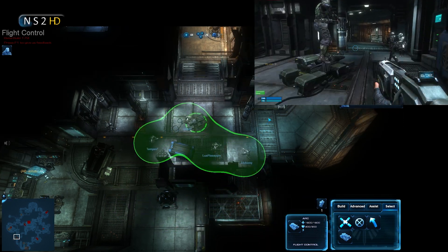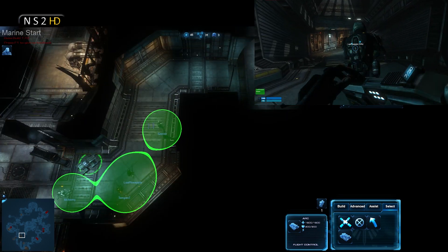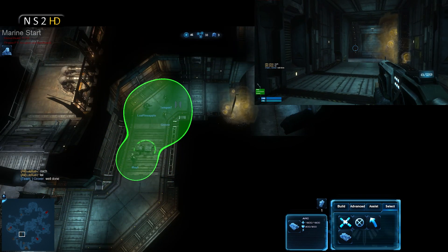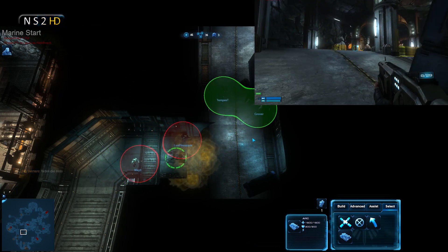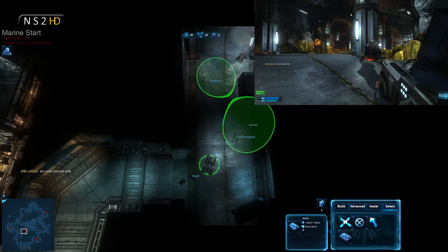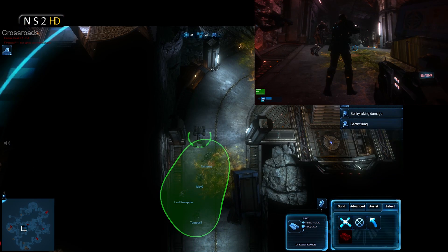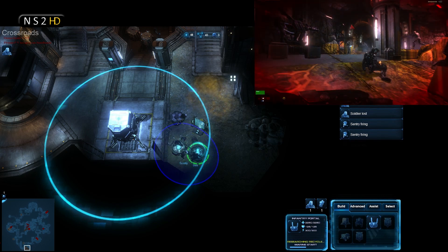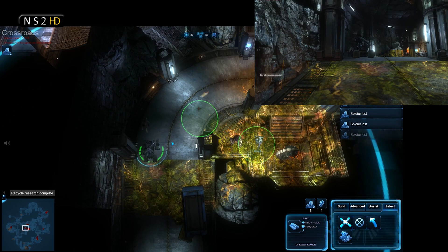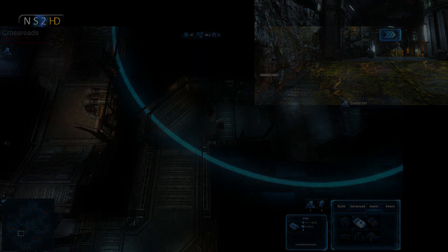We have an arc cannon down — using personal resources to build it. Tempest just killed a skulk and someone else killed a fade. Green squad is attacking with the arc cannon. It's an early implementation and pathing isn't perfect. The alien commander is deploying infestation quickly — great for revealing marines and healing aliens. The arc cannon has started firing, but we've lost the entire marine squad. That is the end of part two — check out part three to see what happens next, thanks for watching.